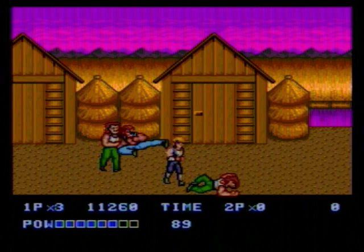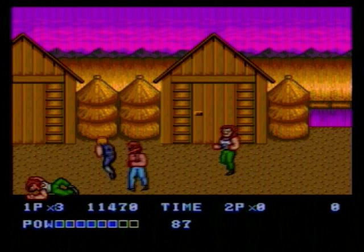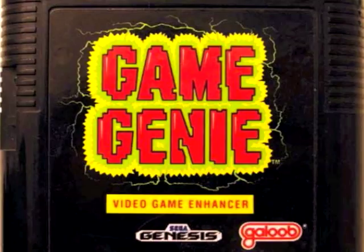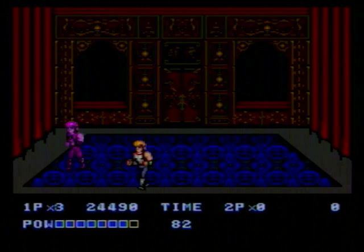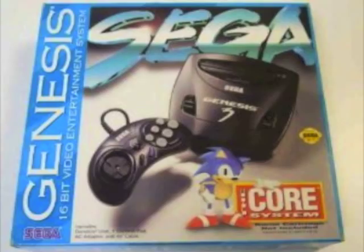If you do decide to grab a copy of Double Dragon 2, there are a couple of different ways that you can play it on an American system. What I'm doing here for this review is actually just filming it while playing it on an American Genesis 1 with a Game Genie right underneath the cartridge. Just skipping the menu will allow you to boot right into the game normally with no problem. Another option is just to use a Sega Genesis 3, which requires no Game Genie in order to run Mega Drive games.